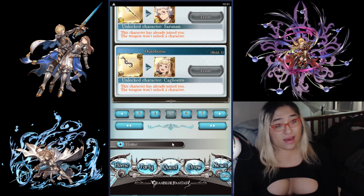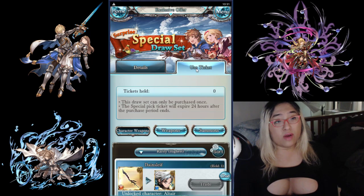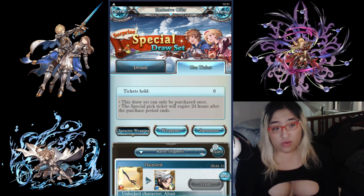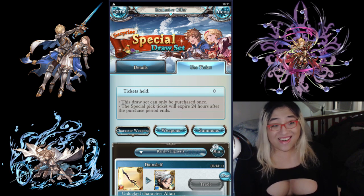Even if you're a free-to-player, I recommend you get your start dash, because that one targeted pick of a character can really give you a head start in the game. It can give you a character you can build a team around, and some of the choices can potentially echo throughout your whole time with the game, because you're never guaranteed a character unless you sub-tix, start dash, or spark.